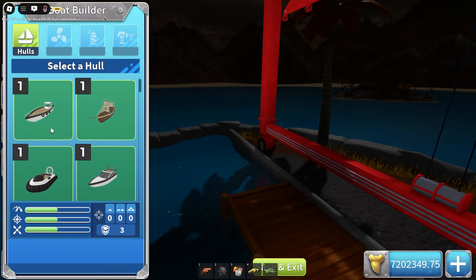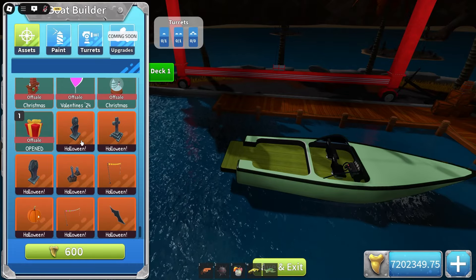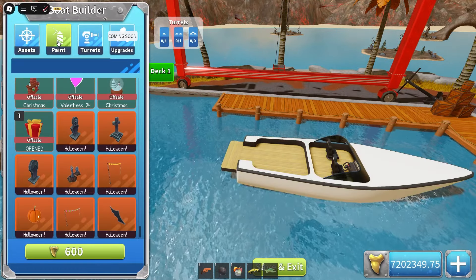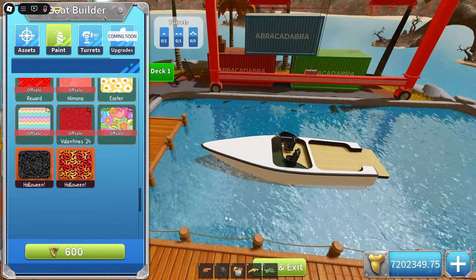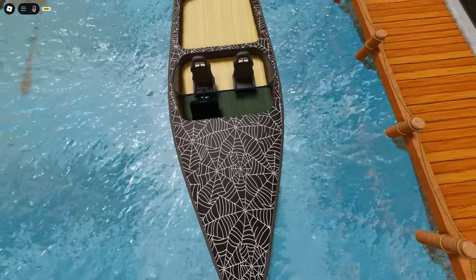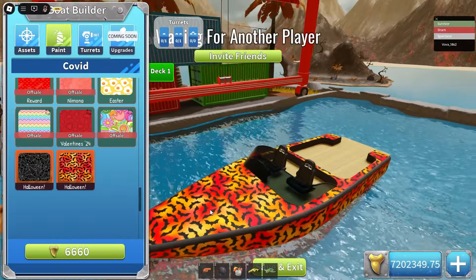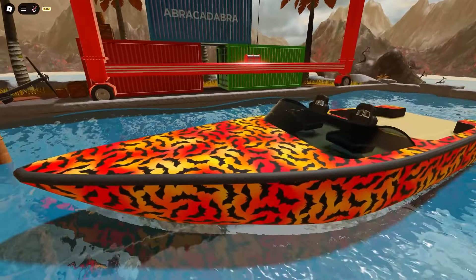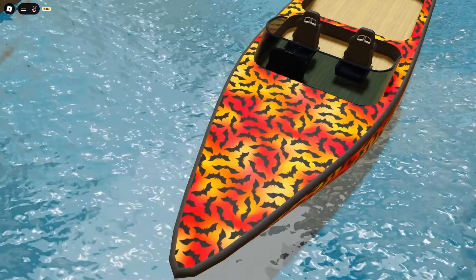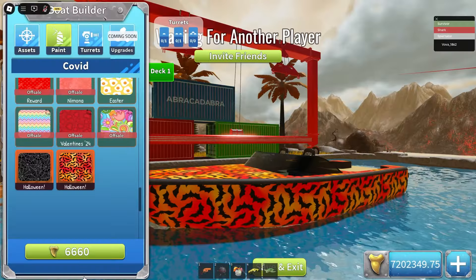Let's check out the assets. I'll choose a speedboat and scroll all the way down. We have eight assets and also two new paints. Let's start with the paints so this boat doesn't look blank. The first one is the webbed paint, I really like how this looks. Then we also have this covet skin which looks absolutely insane - hands down my favorite skin in this game. The mix of colors and the bats looks so good, even from far away.